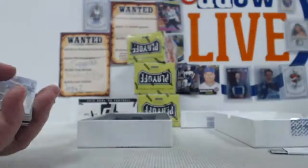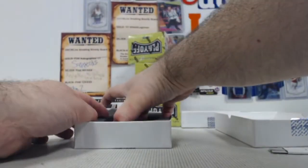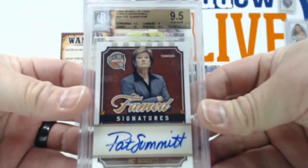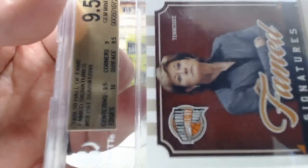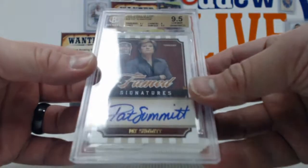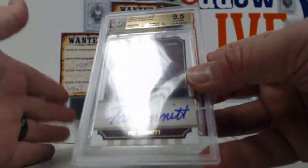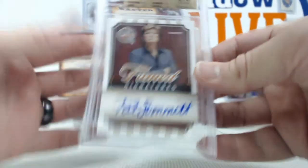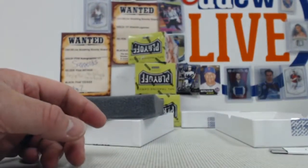Seriously, you're going to want to finish this Performance Claw set now. And then you got the case hit — how about a Pat Summit? 9.5, got a 10 auto, 9 on the corners, 9.5 surface centering, and a 10 on the edges. That's a 09/10 Hall of Fame Famed Signatures Pat Summit — on card. That's a great hit right there.